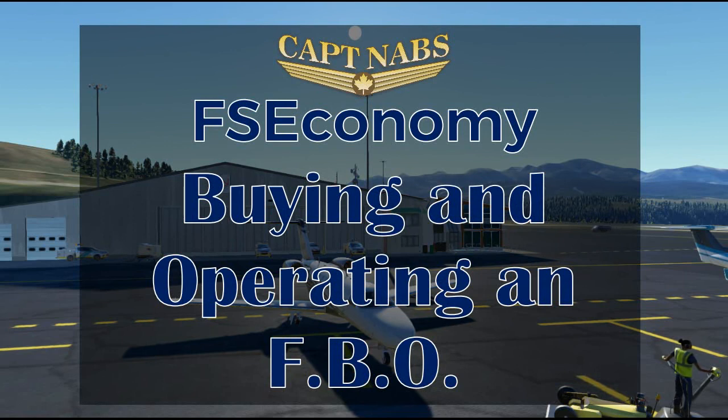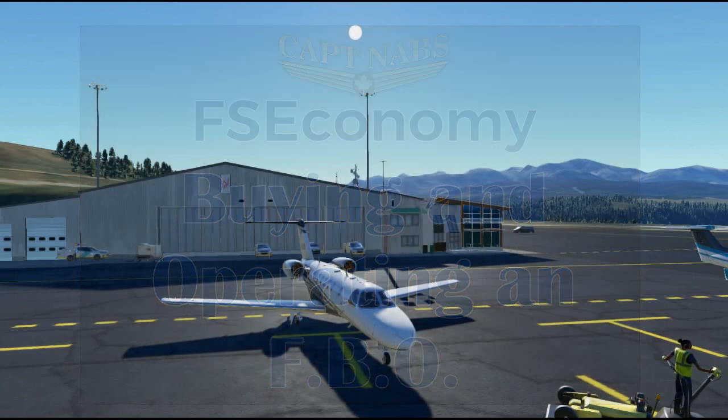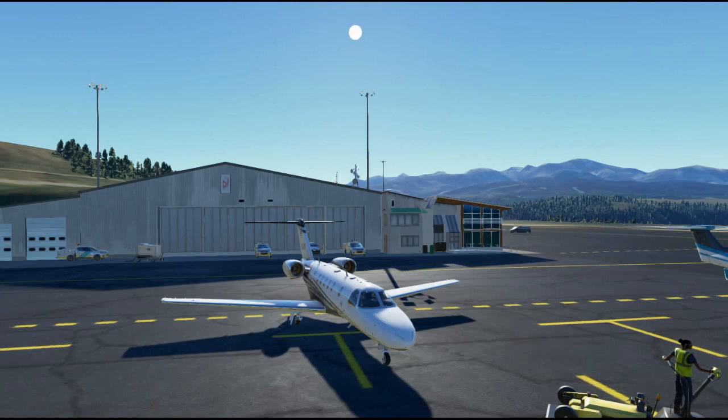First, a little background: what is an FBO? In the real world, an FBO is a Fixed Base Operator — basically a service station available at an airport. FBOs can range in size from the smallest little shack with a couple of gas pumps next to the ramp, all the way to large sprawling complexes with pilot lounges, briefing rooms, hangars, maintenance facilities, fuel trucks, and even flight schools. Almost any service that could be run out of a hangar or office at an airport could be run by an FBO.